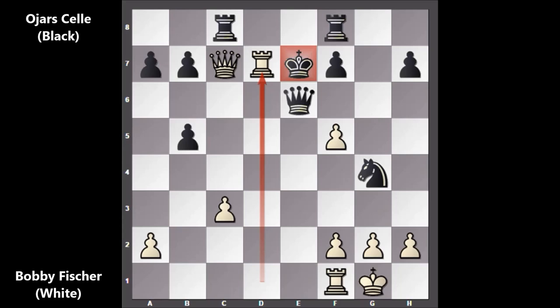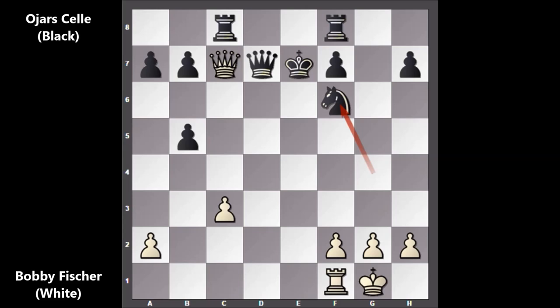Ignoring the attack, he is attacking himself. Captured the rook — queen takes on d7, and then f6 check. Knight takes on f6 by Fischer. Of course, if capturing with the king, then capturing the queen. After knight takes on f6, Fischer played rook to e1 — this is check. The only defense: blocking with the knight. Knight to e4, the only move. And then Bobby Fischer captured the knight — rook takes on e4. Moving the king, the only move.